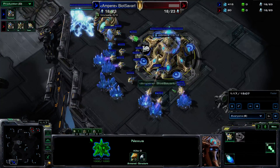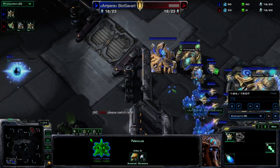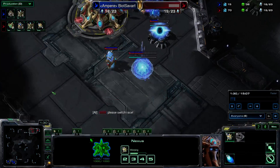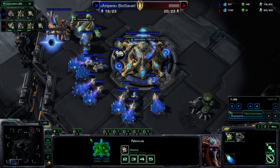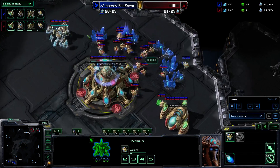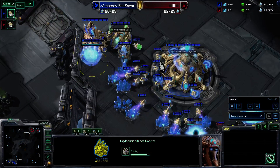The build was Gateway, Gateway, a simulator, and a Nexus, and Scout here. He was going for a fairly similar build. Let's speed up because this is a rather long game — we want to get to the good parts. A couple of gas going in, also mine, fairly identical.